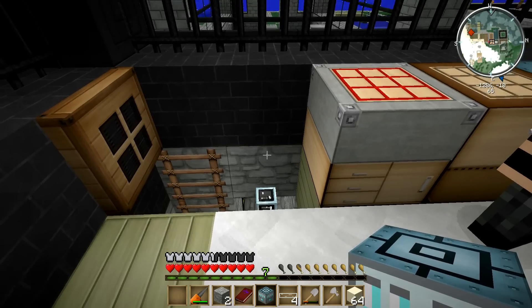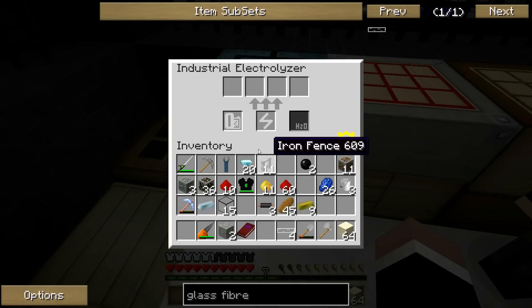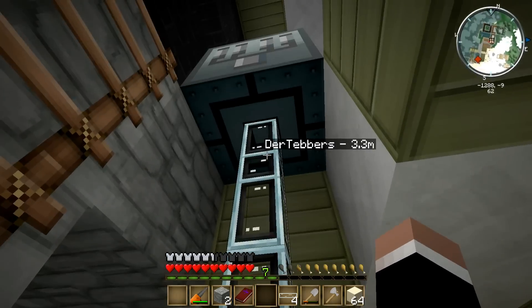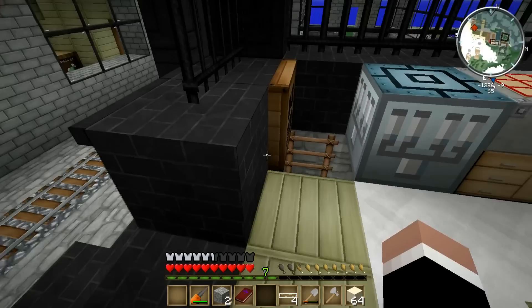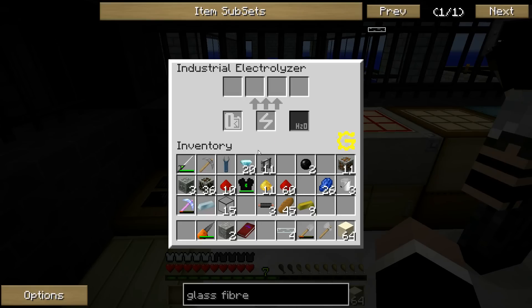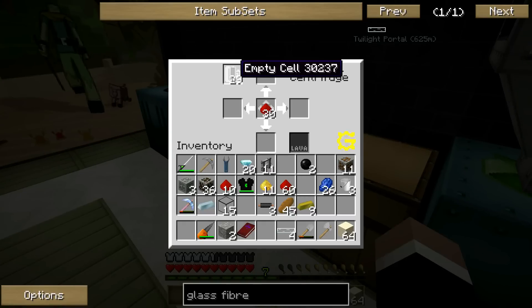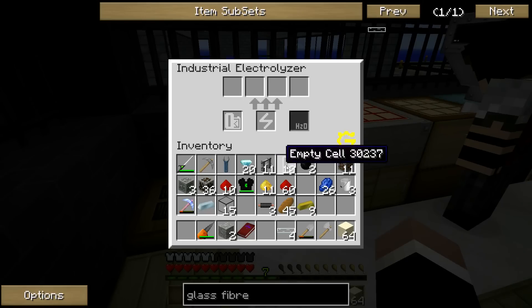I have two dense copper plates. Boom — there we go. The industrial electrolyzer. Heat vent, heat exchanger, and a lot of redstone. How does this work? It needs empty cells I guess. Let's take a few out of here. That's that bit. Build another one, which is identical to the one I just built.